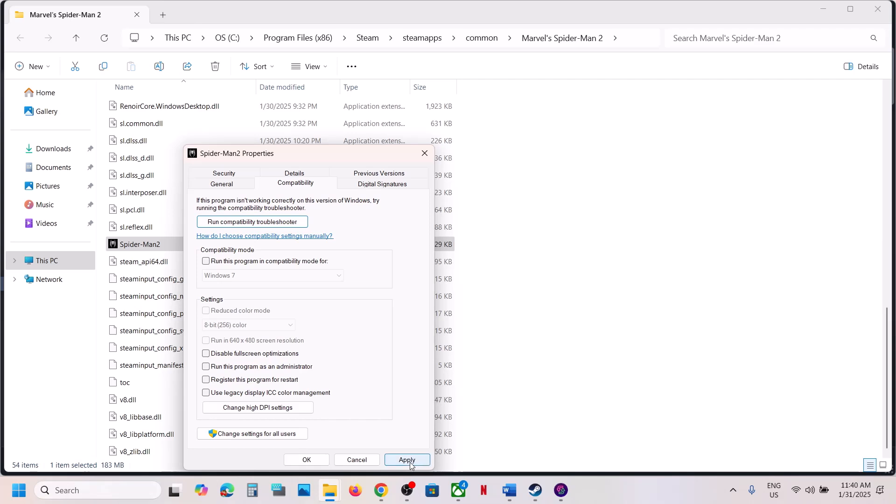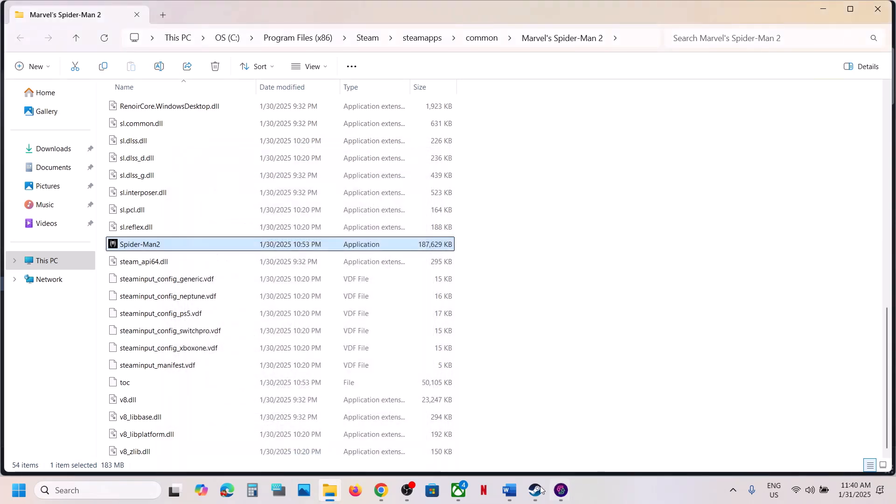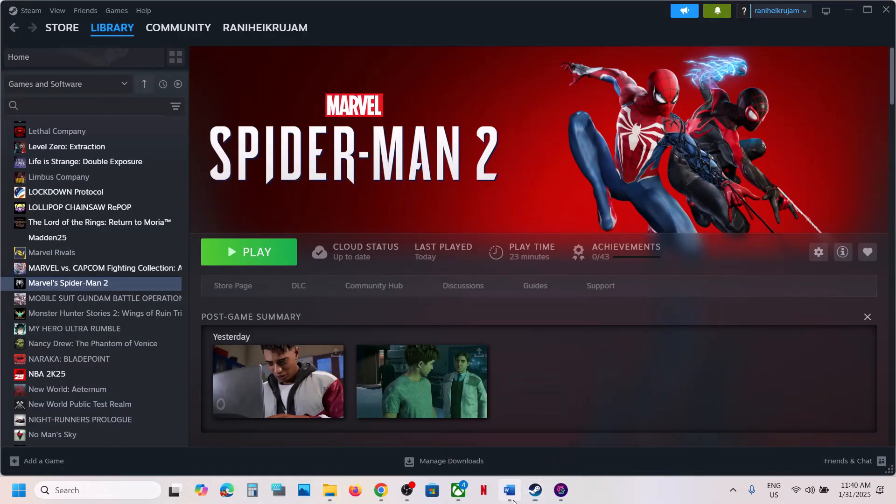If none of those work, uncheck all those boxes, click Apply, click OK, and then follow the next step.